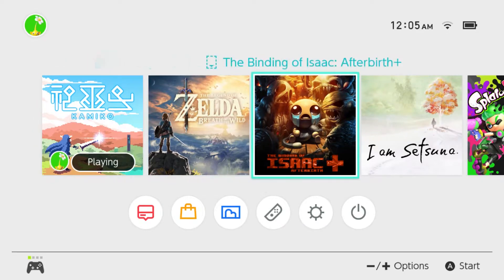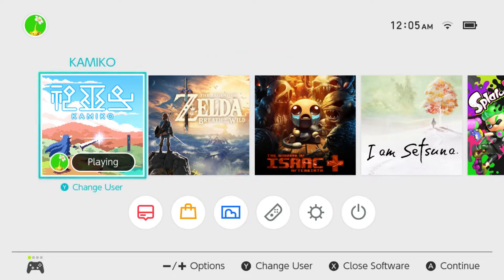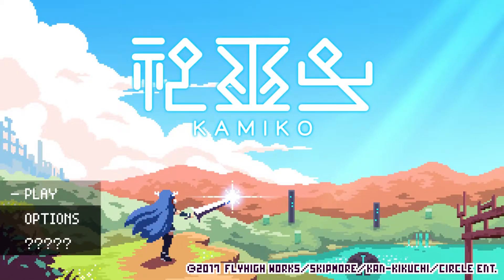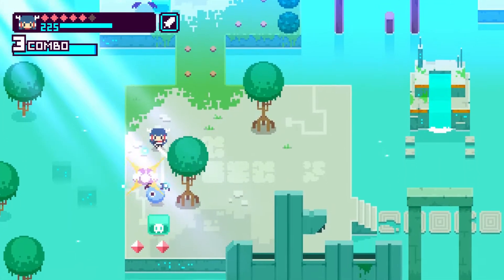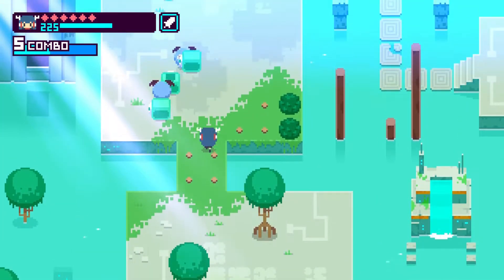What's going on everyone? The Sweet Lou here. Are you done with Breath of the Wild and wanting a new game to try out for your Nintendo Switch? Well look no further, check out Kamiko. Kamiko is a new game released by publisher Skip Moore and it's available on the Nintendo Switch shop.